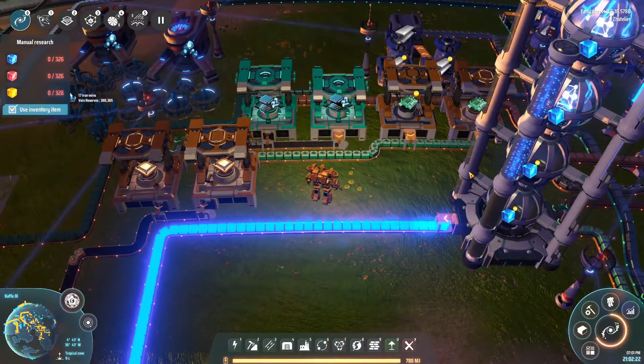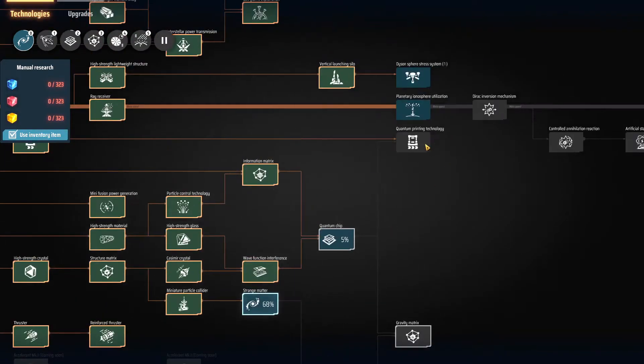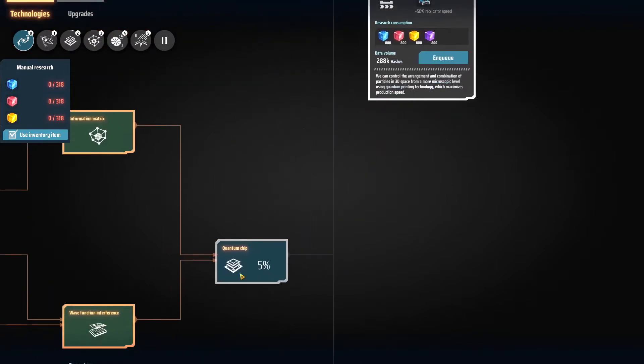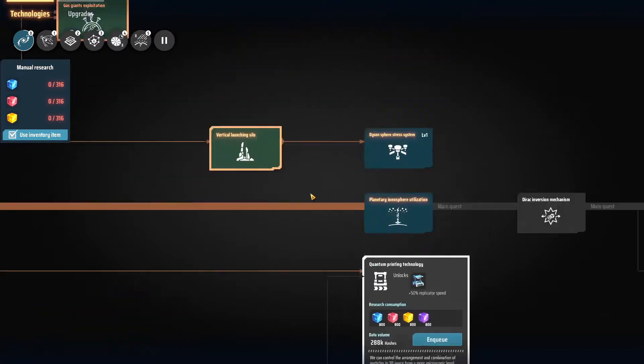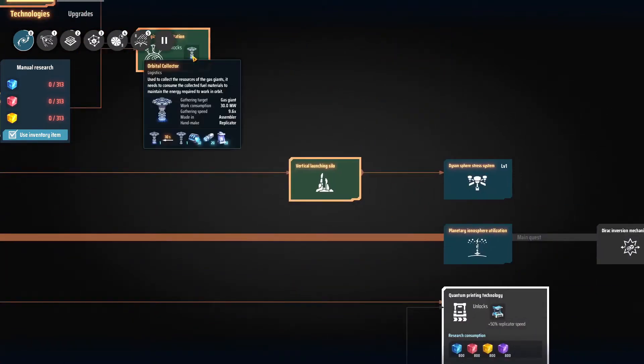I do wonder, what do we need for the quantum printing? So this would be the fastest - right, yeah, we need the quantum chips. We've started but we have not completed it yet. Also, what do we need for this one? If you collect a resource of gas, it needs to consume the collected fuel materials to maintain the energy required to orbit.